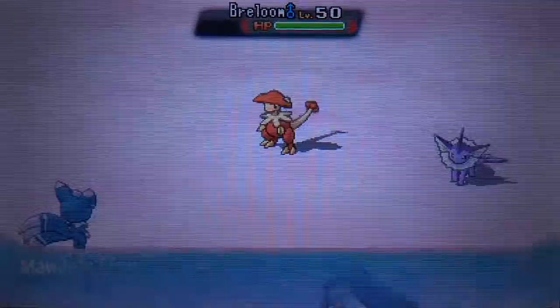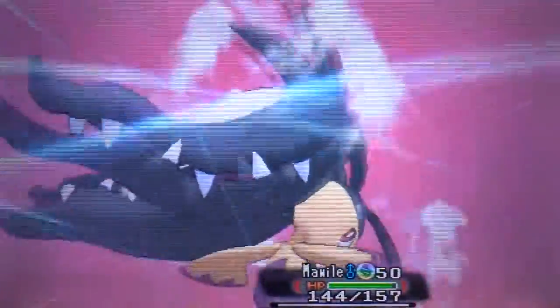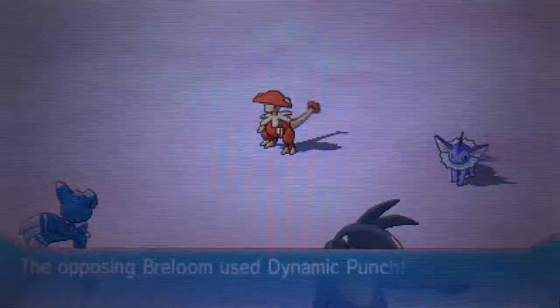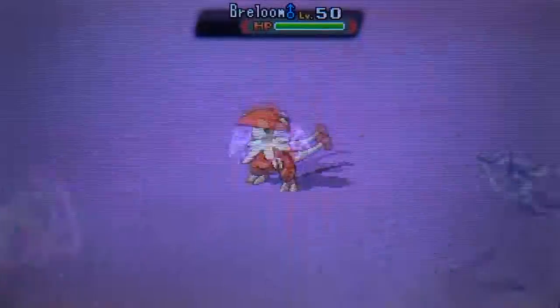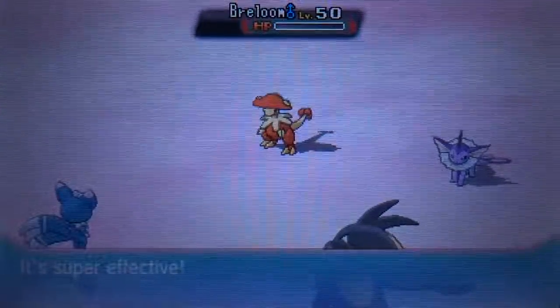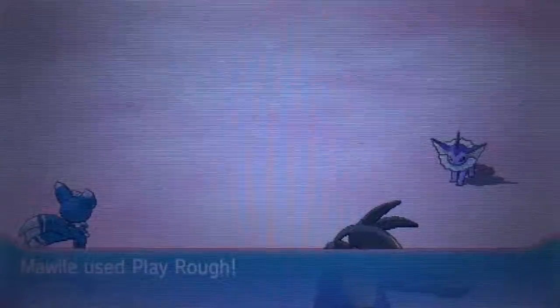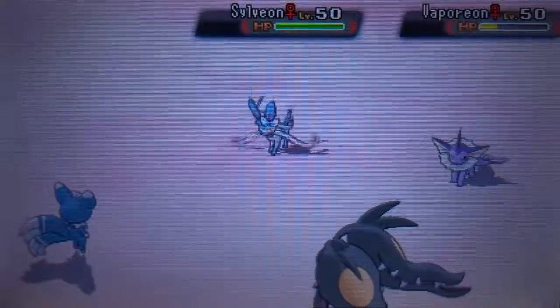My opponent brings in the Breloom and I'm like okay, well now there's not really much he can do since I have the Misty Terrain up. Here I Mega Evolve because I'm going on the offense - I wanna get those boosted stats and the Huge Power ability. We see he goes for Dynamic Punch - he probably knew he couldn't get the Spore off, so that was kind of his last ditch effort. I connect with Play Rough and Breloom just goes down. There's a Scald that does a decent amount of damage, but luckily I cannot get burned thanks to Misty Terrain.